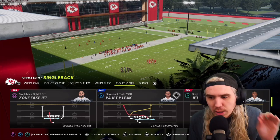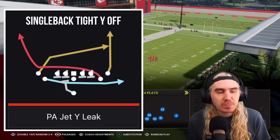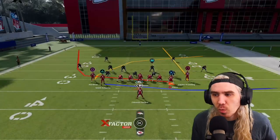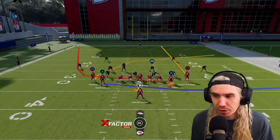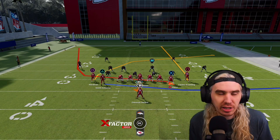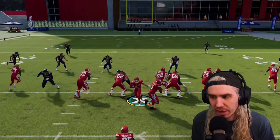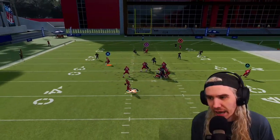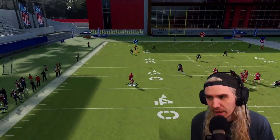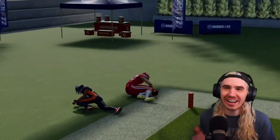Same formation, Tight Wide Off. You see this PA Jet Leak play? Do not touch this play. This play is horrific. It has one of the slowest setups on earth, and the only way you're going to get this play off is if your defense is rushing too. Look how bad this is. There's Kelsey - okay, he's open. I told y'all not to run it.